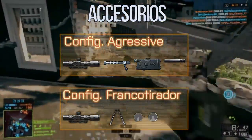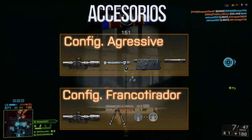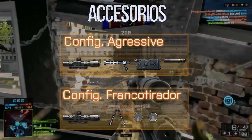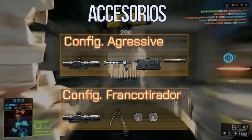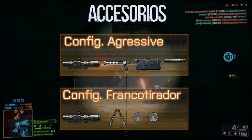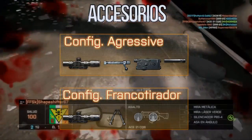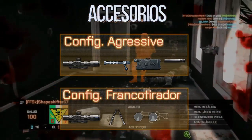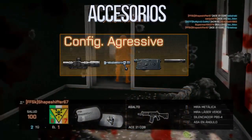For the second configuration — which is sincerely the camping one, the long-distance setup — use a minimum 8x scope, the bipod to keep the sight steady while aiming, the 14x magnifier to get extra zoom beyond the scope's base magnification, and finally the normal barrel so as not to alter anything in terms of precision, bullet velocity, or anything that could hinder those long-distance shots.